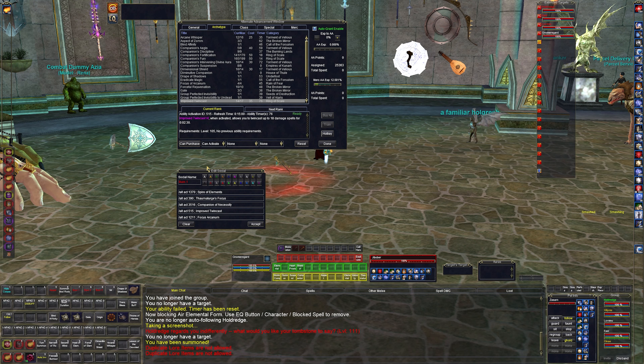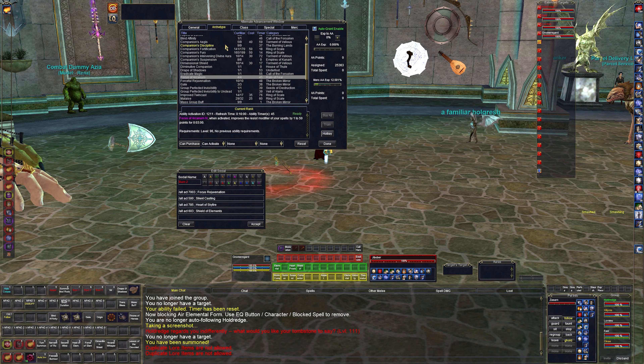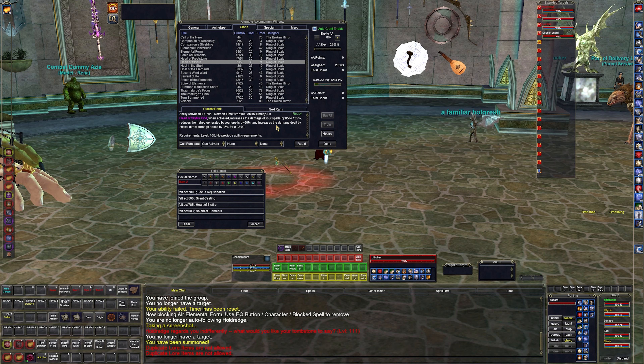Focus arcanum improves the resist modifier by one to fifty points, so it's just like another tash or mallow. In burn two I have force focus rejuvenation — it refreshes all my abilities except twin cast, so if something is on cooldown it'll refresh. Silent casting lowers my hate. Heart of skyfire is another damage increase — 85 to 135 percent, reduces hatred, increases critical damage — just an all-around nice ability to activate.